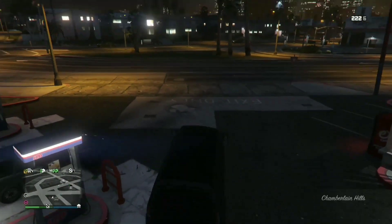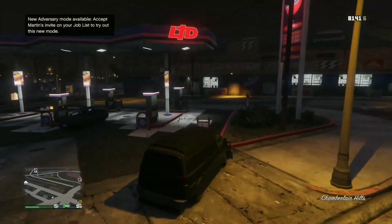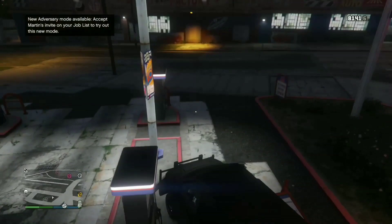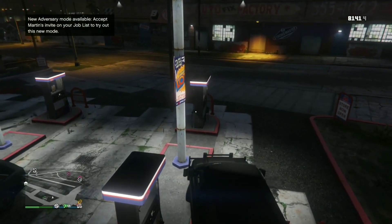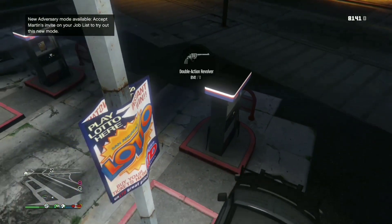As you're backing out from the Nightclub, spam the Xbox home button constantly until you load out officially, and your Speedo Custom should be fully in god mode.